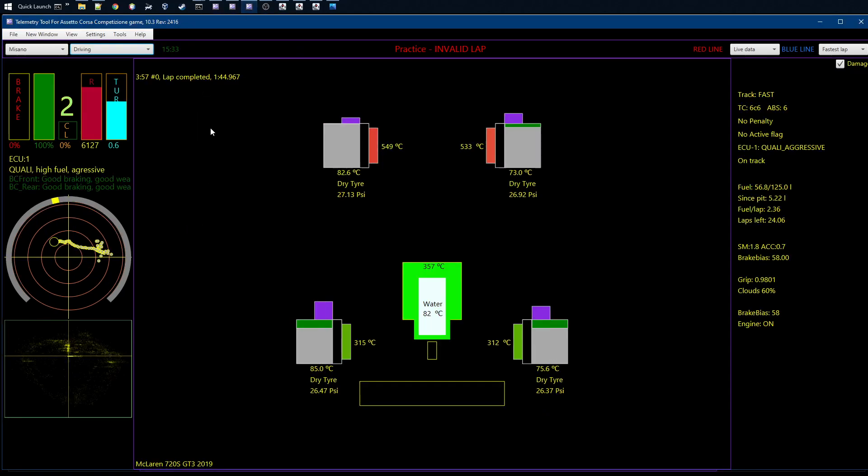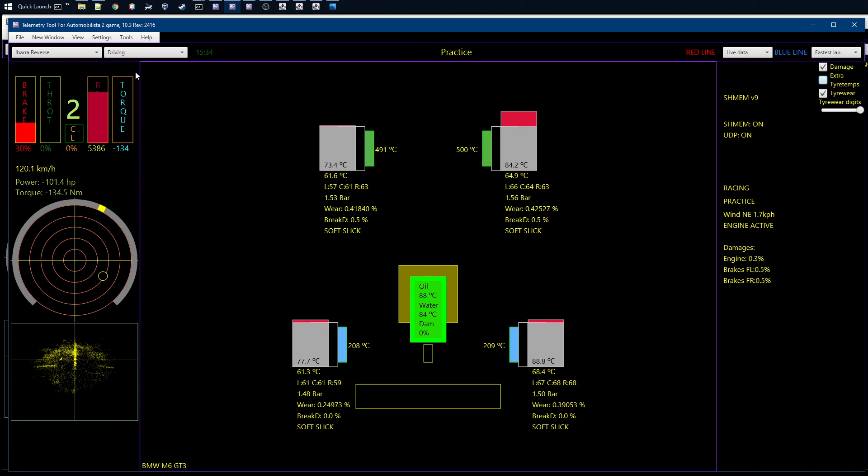Looking at the same view in ACC, you can see there's much less data — only surface temperature for the tires, brake temperature, and tire pressures. For ACC I'm typically just looking at tire pressure, making sure they stay in the correct window; if they don't I have to make setup changes. In AMS and Project Cars there's also torque data, which is quite handy for a new car — you can see when you need to change gears. There's also power shown, which goes negative when you're slowing down.